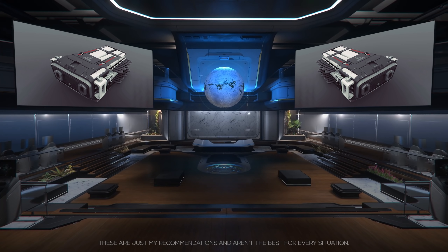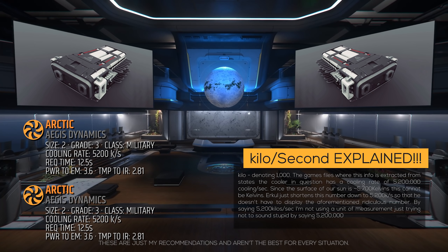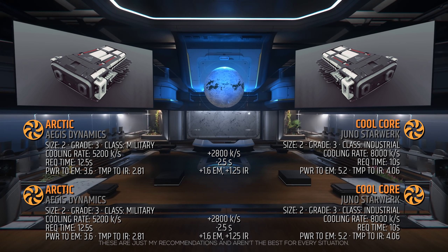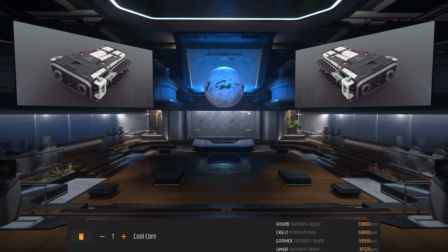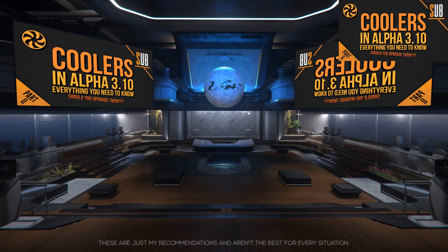Let's discuss the coolers — these are used to cool our components and weapons. The standard coolers on the Vanguard Hoplite are the size 2 grade 3 military class Arctic coolers with a max cooling rate of 5,200 kilo per second and a draw request time of 12.5 seconds. I can't stress this enough: you do not need to upgrade these. However, for those who want to, I recommend Cool Cores — they are grade 3 industrial class with a cooling rate of 8,000 kilo per second and a draw request time of 10 seconds. By upgrading these, you are reducing your power-up time and EMP recovery time by 2.5 seconds and slightly reducing your stealth signature. One Cool Core will cost you around 60,000 aUEC and can be found at these locations. Check out my guide to coolers for an explanation on EMP recovery.